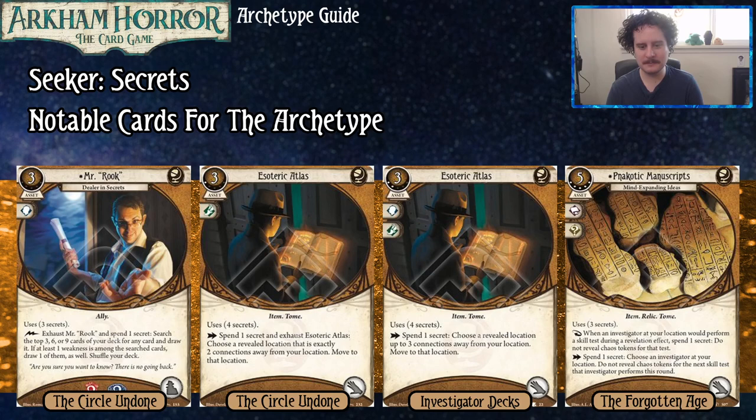We've got the Esoteric Atlases — books that use four Secrets. You can spend a Secret and exhaust them to move to a location, jumping over intervening spaces — it's like extra move actions that let you avoid monsters and dangerous locations. The difference between level one and level two is that the level two lets you move one more space and doesn't exhaust. Though moving six spaces in a turn would be a very unusual situation — maybe escaping a temple in Forgotten Age or fleeing an asylum.